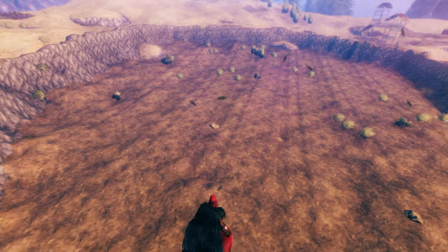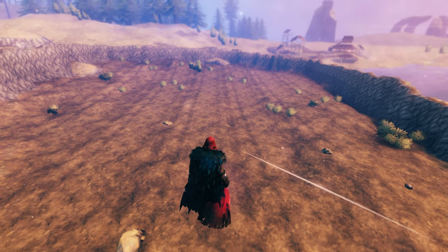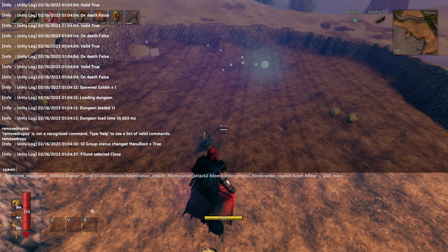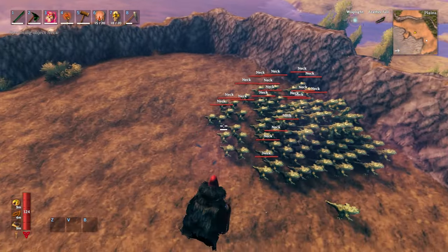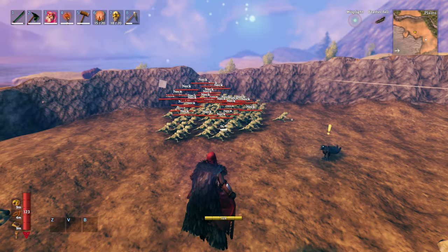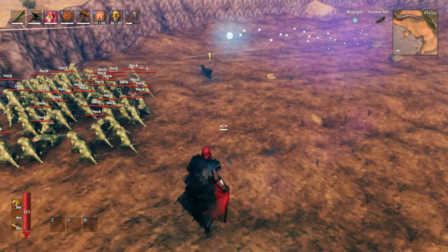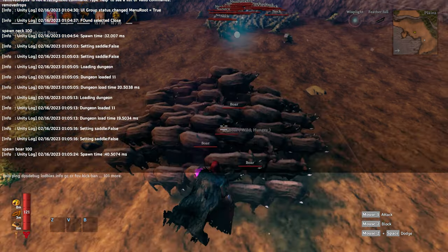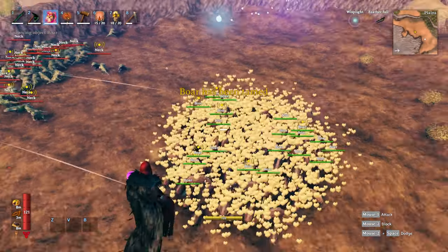The first thing that piqued my interest was to see what would happen if we spawned a bunch of boars to fight the necks. We're going to start off by spawning just 100 necks. I mentioned 1000 in the intro, but once we get over like 300 necks it starts to turn into a PowerPoint slideshow, so we'll save that for the end. We're going to spawn in 100 boars and tame them so that hopefully those guys will aggro each other.